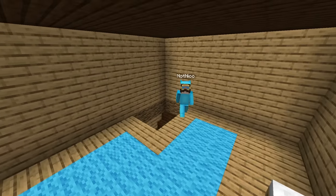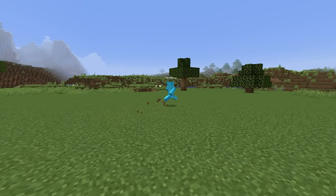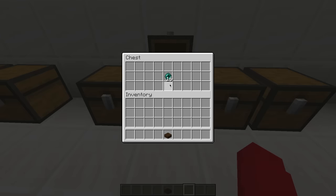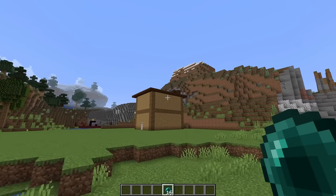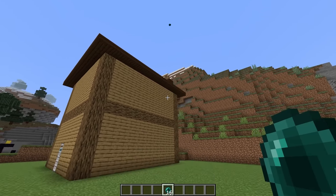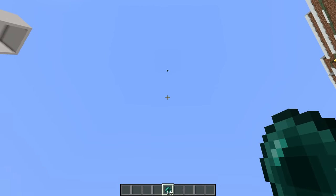Wait — Nico has a chimney right here. Maybe I can use something to get in through the top. Nico leaves to trade with villagers for more emeralds. In this next chest, all it gives us is 16 enderpearls. Maybe we can throw them onto his house and land inside the chimney. Here we go — please land in the chimney. We just landed right next to it. Maybe throw one straight up so when it comes down it lands straight inside.